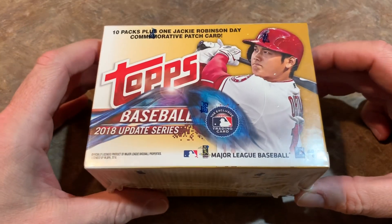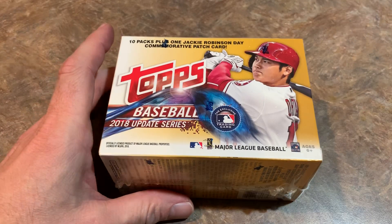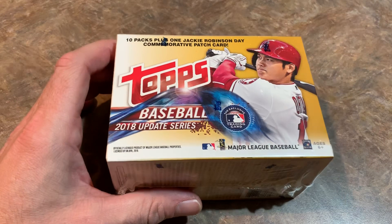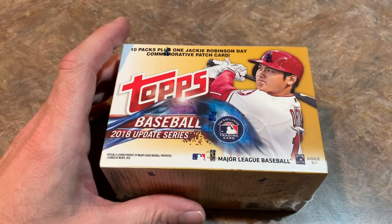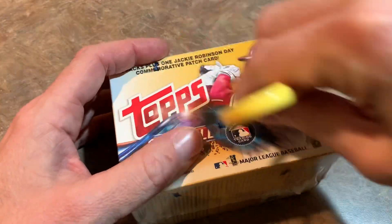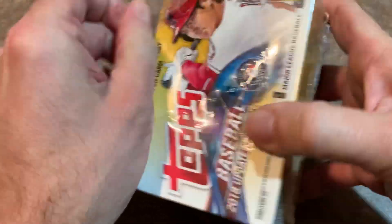Let's get this started and see if we can find any of those. The big thing I'm looking out for today, in addition to finding a few of those rookie cards, is maybe finding some sort of variation — maybe a gold card or a rainbow foil parallel would be very, very nice. I hope we can do it. Let's see if we have any luck today.